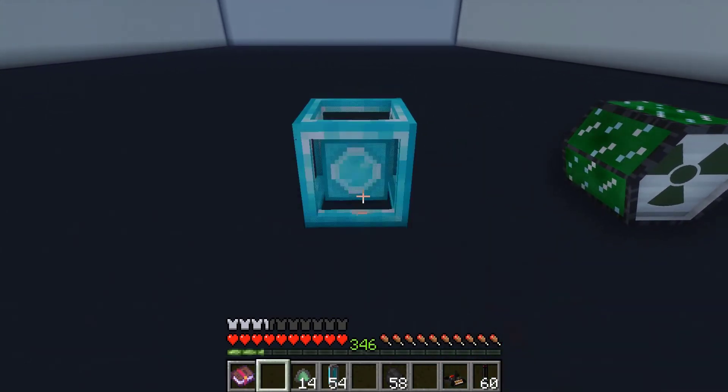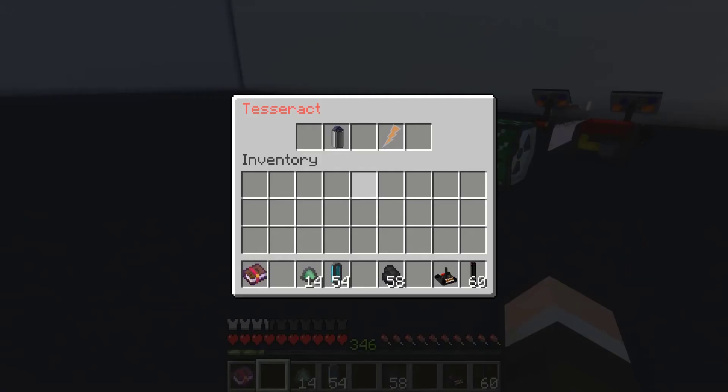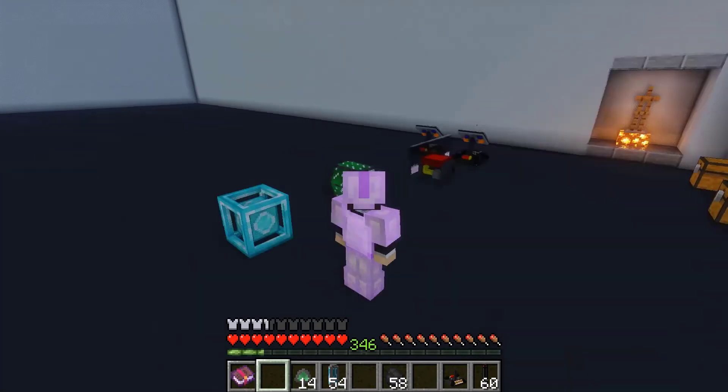Last but not least, we got the tesseract from the famous Marvel Universe. This one's more of a creative item — it pretty much comes with infinite oxygen and infinite energy. This would be good if you're using this in your server's hub or something like that for your space world.